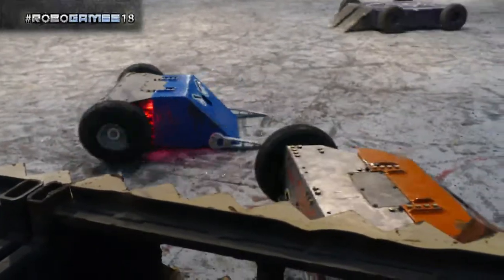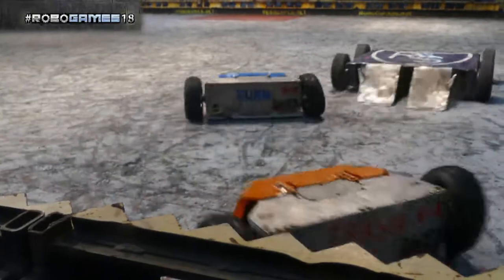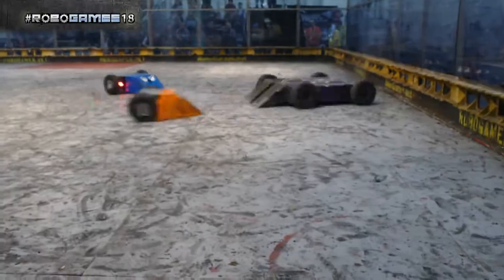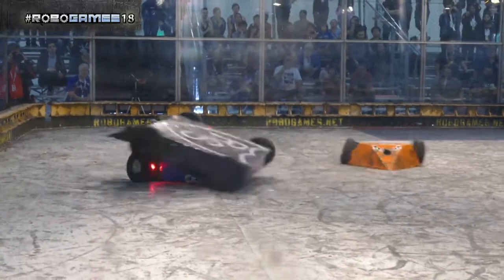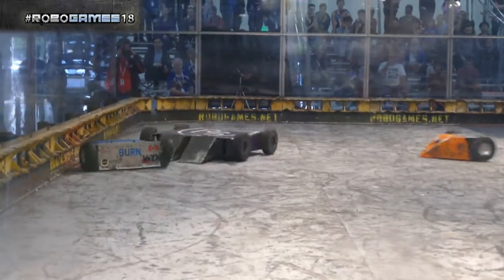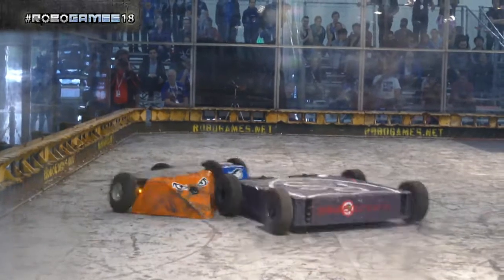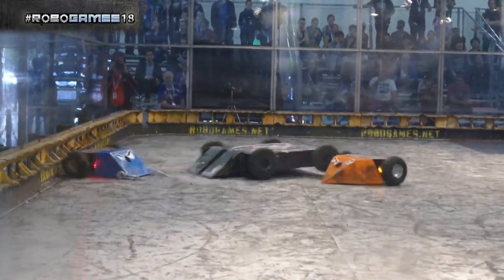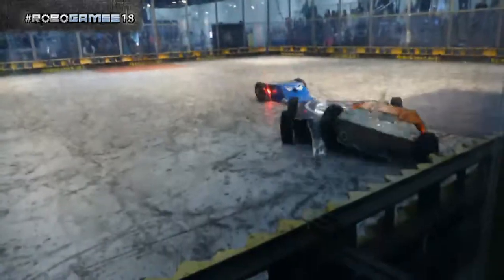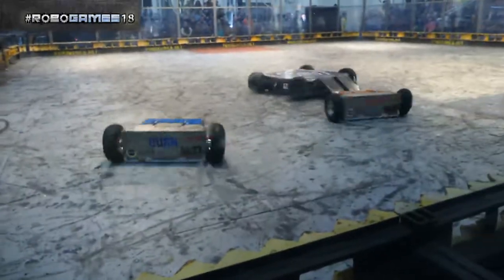Their disadvantage is weight — they have to split that 220 pounds into 110 pounds max each, so Scotsman with the greater force is able to throw Crash and Burn around. Watching that wheel wobbling on Burn, it's getting closer and closer — I'll be impressed if it stays on for the remaining minute. The tempo of the match has seemingly changed slightly, and as I say that, Crash is being sent into the wall yet again.